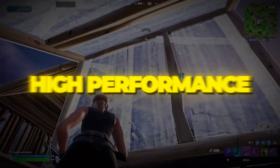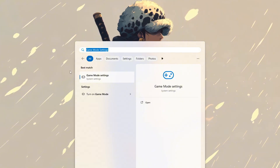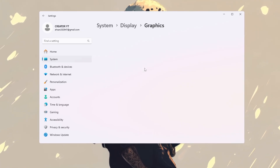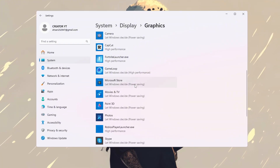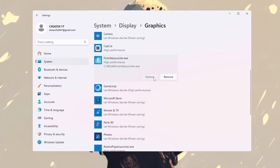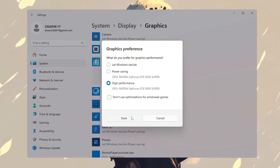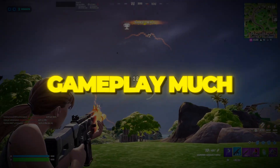Step 8: Use Game Mode and High Performance Graphics Settings. Open Windows Settings and search for Game Mode — turn it on so your PC gives more resources to Fortnite and fewer to background tasks. Next, search for Graphics Settings. Click Browse, then go to your Fortnite Season 3 folder. Find the file 'fortniteclient-win64-shipping.exe' and click Add. Once it's added to the list, click on it, choose Options, select High Performance, and click Save. This makes sure your PC always uses your main GPU for Fortnite instead of switching to a weaker one, boosting FPS, lowering lag, and keeping gameplay much smoother.